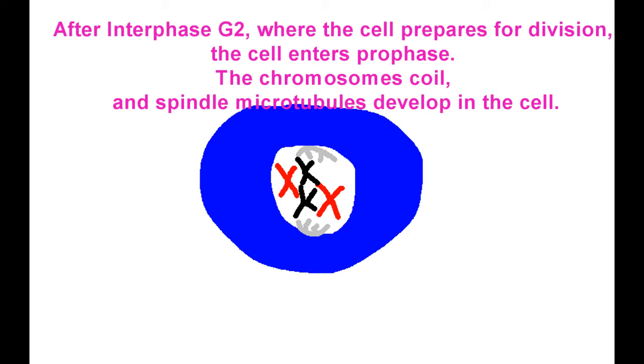Moving to G2 — prepare for cell division by beginning the process of spindle formation. Then it moves into prophase when it's ready, where chromosomes coil and the cell takes it steady. The spindle microtubule is now developed completely, gotta keep the process moving neatly.